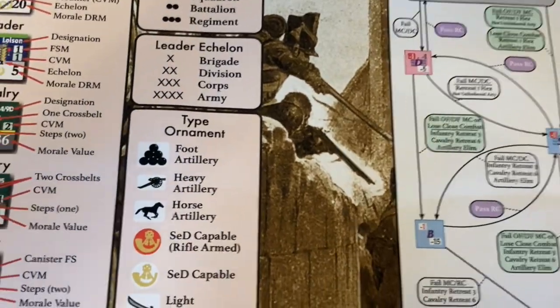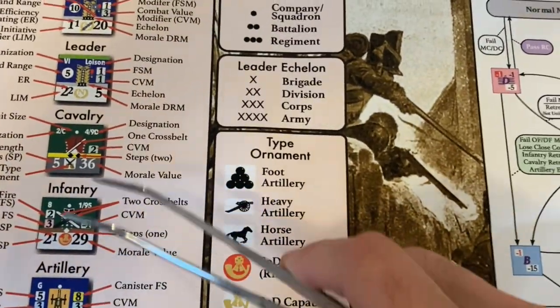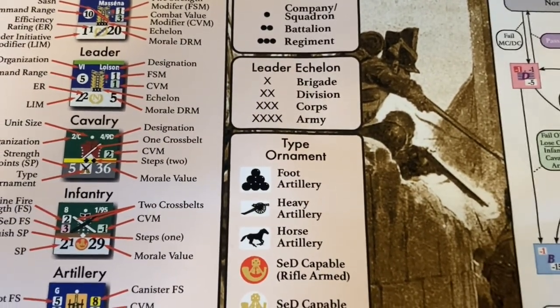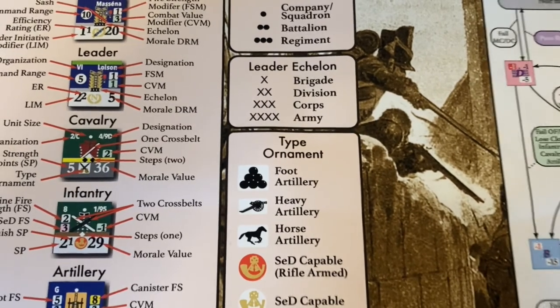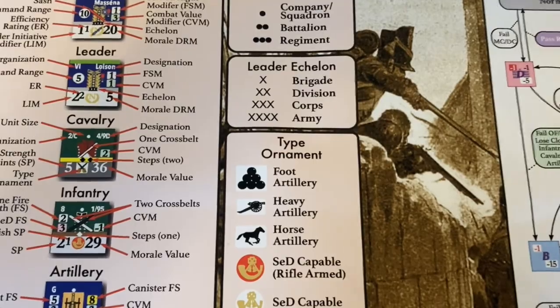The morale value is in the lower right corner of the unit counter. To make a morale check, you roll two 10-sided dice. If the result is less than or equal to the morale number, it's a fail; if it's greater than the number, it's a pass.